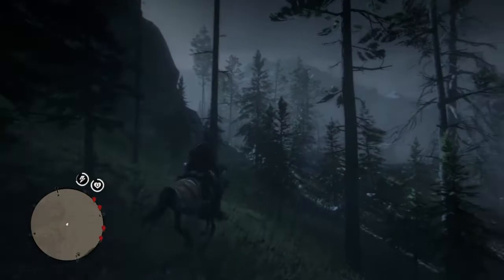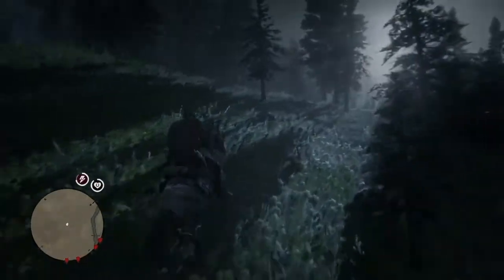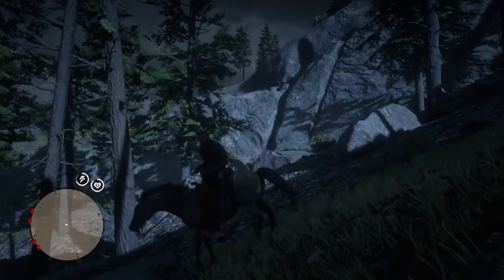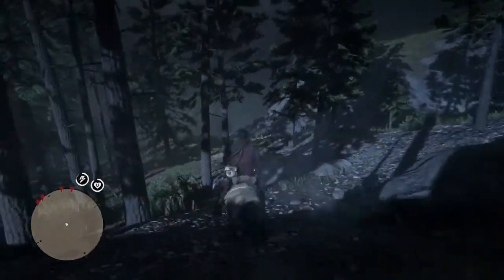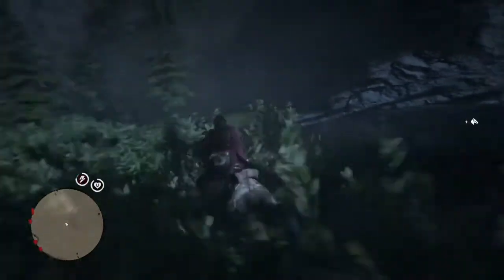We're fairly close — it's somewhere in these mountain edges. I think I passed it. Let me check the map real quick. Yeah, I did pass it — it's right over there. Alright, we're just going to take a few steps back and we will be finding the cave where the devil is. It's right here — just go up these cracks right here and it will lead you straight to a cave.